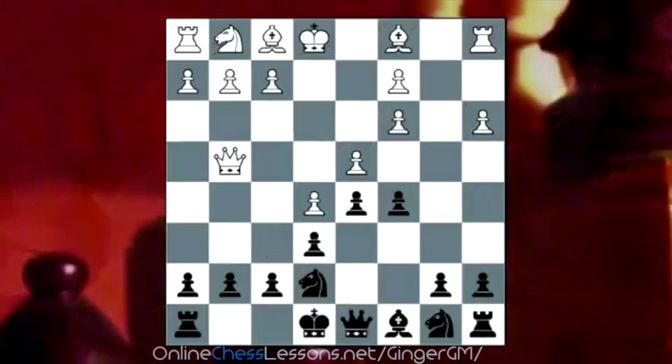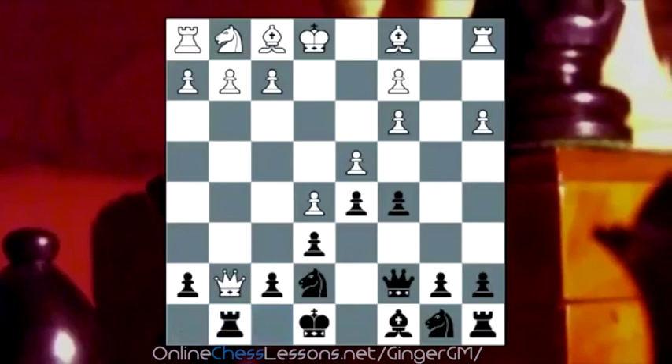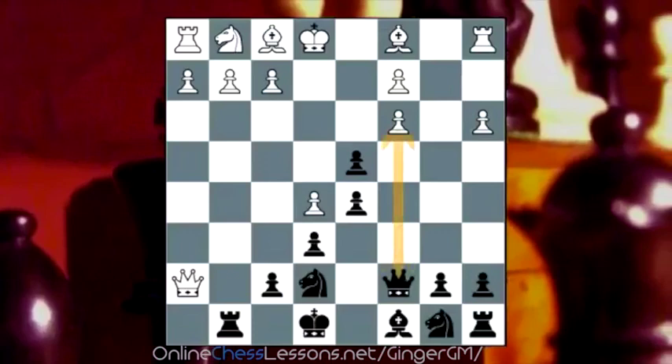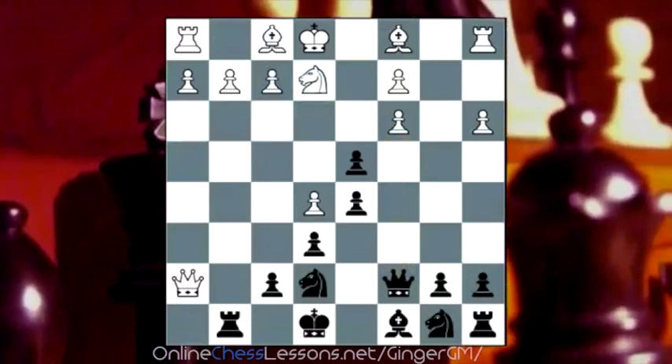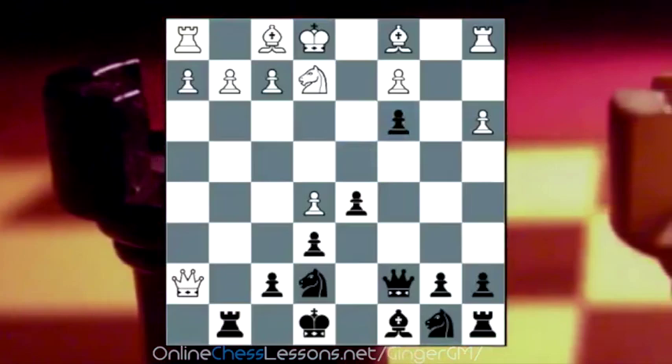The main variation we're going to cover is queen to c7. So: queen takes g7, rook to g8 - otherwise we lose our rook - queen takes h7. White has won two pawns but now his queenside is going to come under attack. C takes d4, opening up the c5 square for our queen. The main move now, because White has to defend c3, is knight to e2. And now Black takes on c3. So this is a very double-edged position with chances for both sides. We'll come to this later in the DVD, but you will get some very exciting games with this kind of opening.